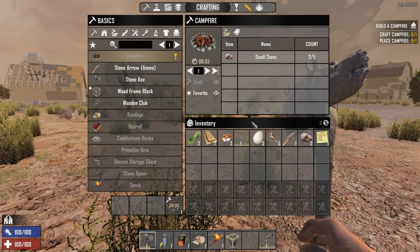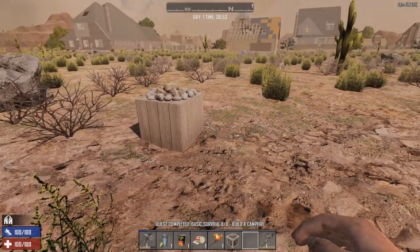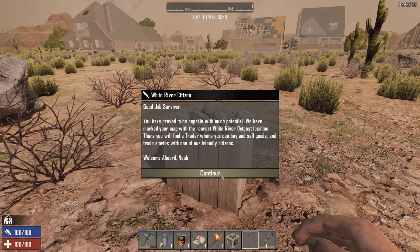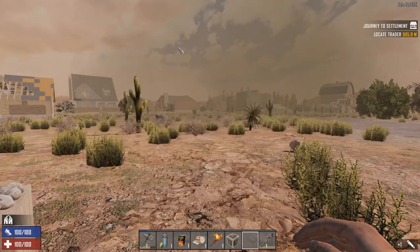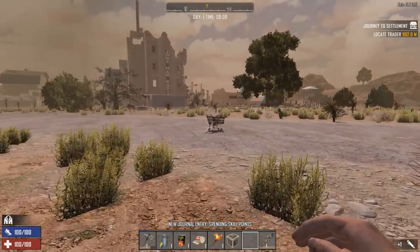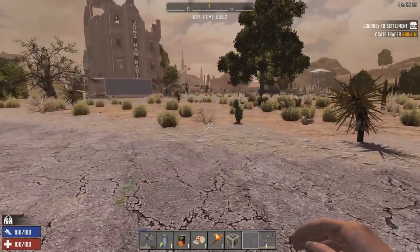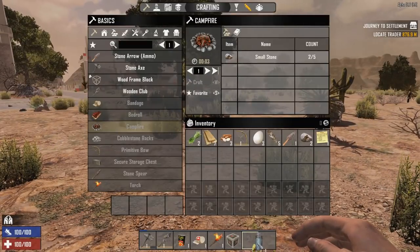We got the campfire crafted up — that'll be another good thing to take advantage of. This will be our base right here, ladies and gentlemen. White River citizen, you've proved to be capable with much potential — they've marked our map with the nearest White River outpost location, only 900 meters away. Not too far. We'll slowly make our way over there, but until then I want to get to that trader because he can give us quests, which is a great way of getting loot especially early on.